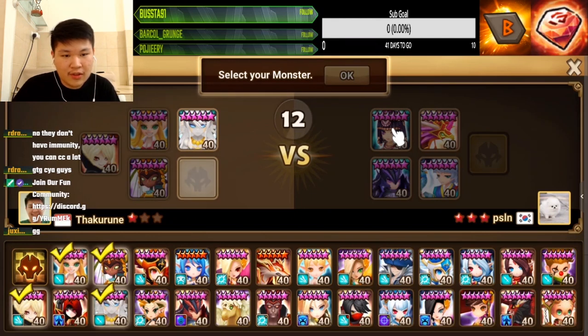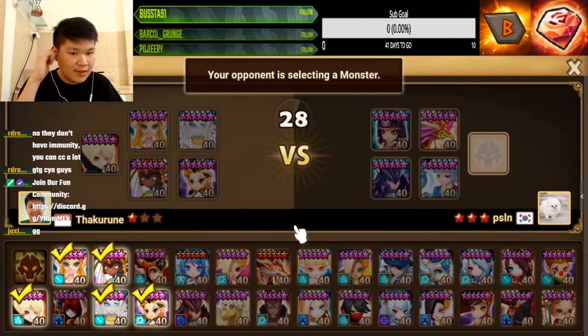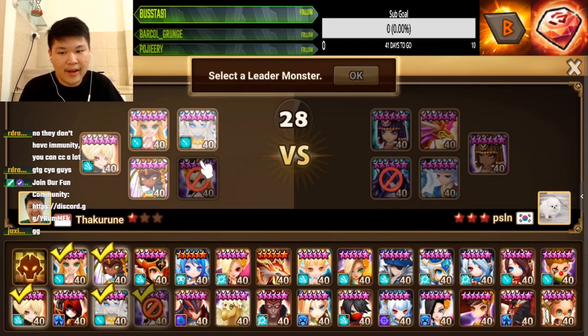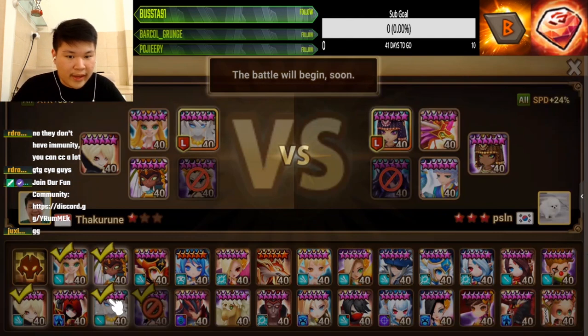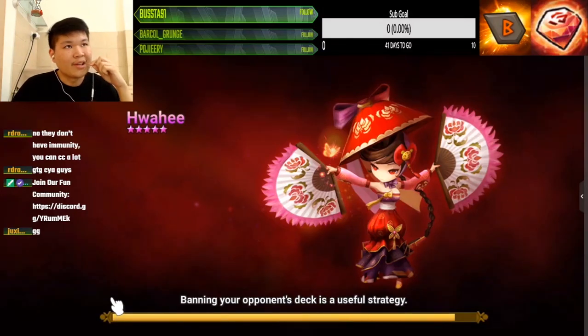I'm banning the red doll, so I can pick her. Yeah, I'm gonna ban the red doll — let's pick her, because we need some sort of defense break, guys. He banned my defense break — I still have Elsa, who cares! I need to devilmon my Elsa in the future though; right now my Elsa has no devilmon.